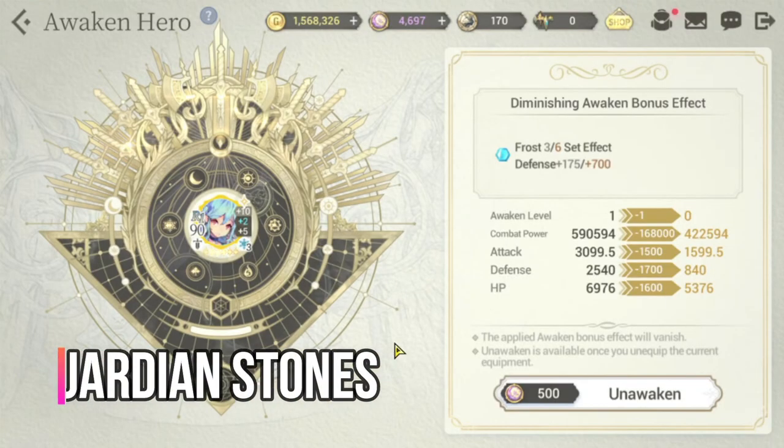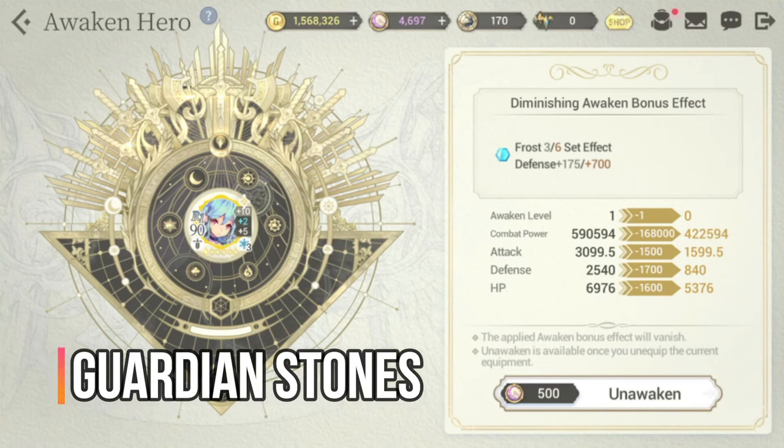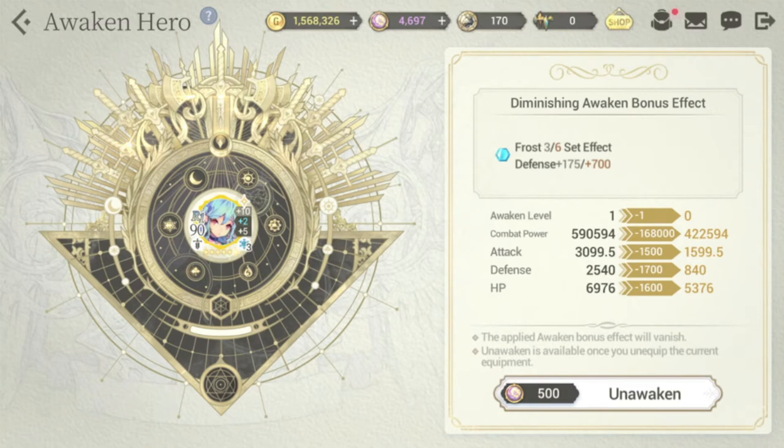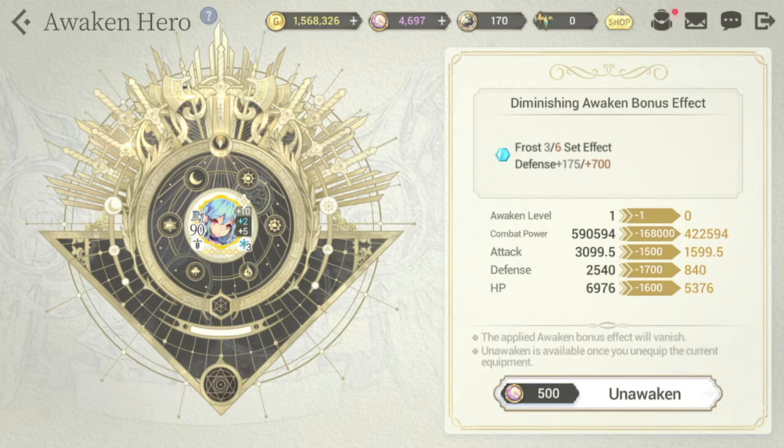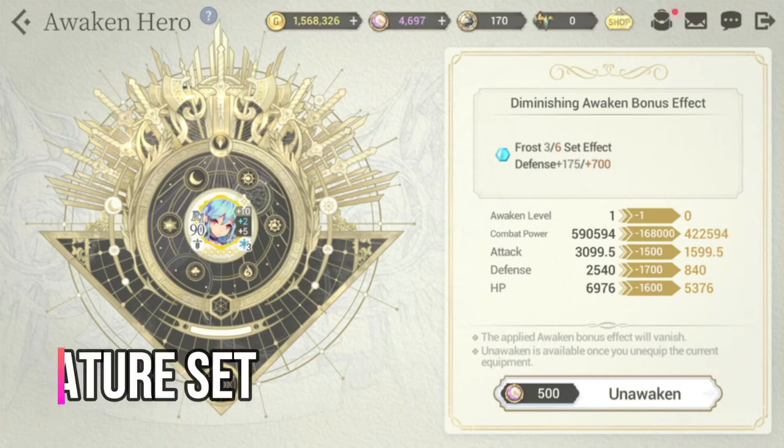For recommended guardian stones, there are three choices depending on what type of build you want. First, I want to discuss the frost set — what I did with mine was make sure she has enough defense to bring her from low status up to average. The plus 700 makes her above average in defense, which is why I chose the frost set.